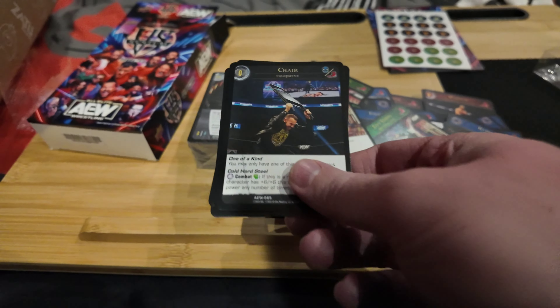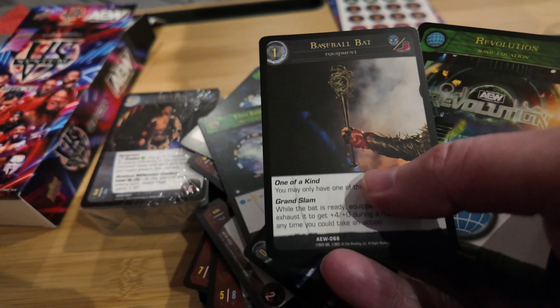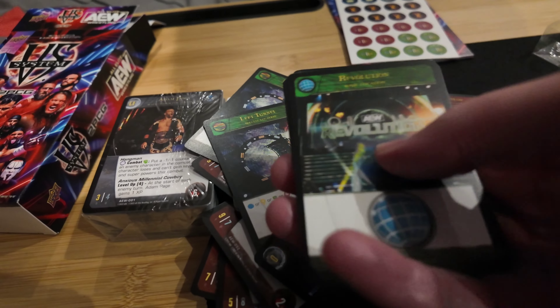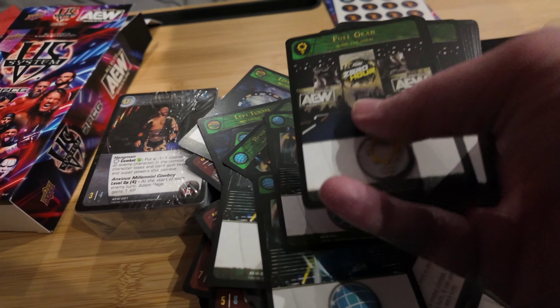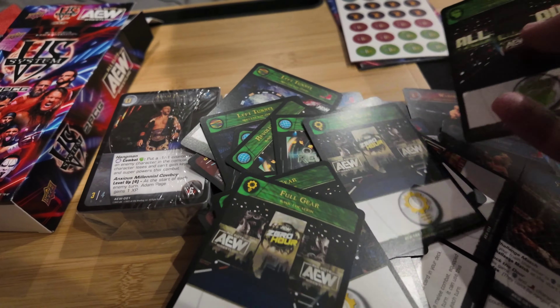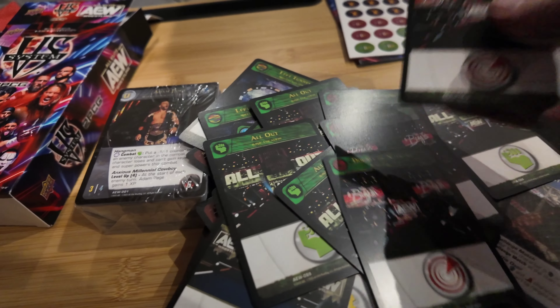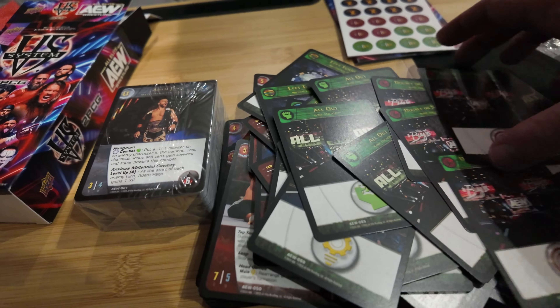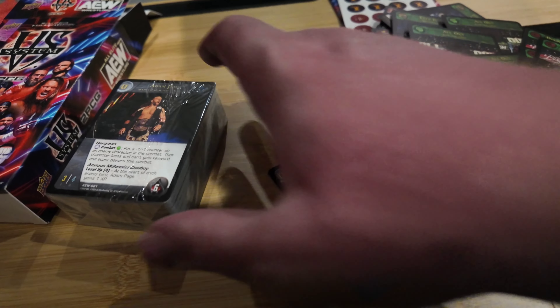A chair shot, baseball bat equipment cards. Then we've got some more event location cards - pay-per-views: Revolution, Full Gear, All Out, and Double or Nothing. The Double or Nothing card has the buyin graphics displayed. That rounds out that first big block of cards. Let's get the second one opened up. I'm even looking to get some card sleeves for these and get into the game.